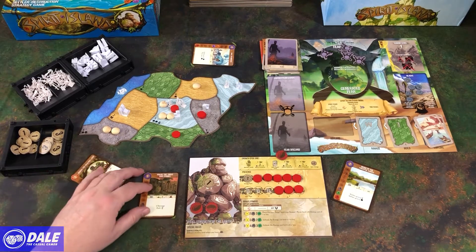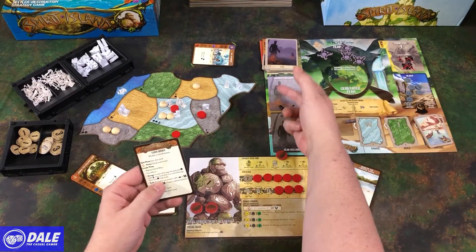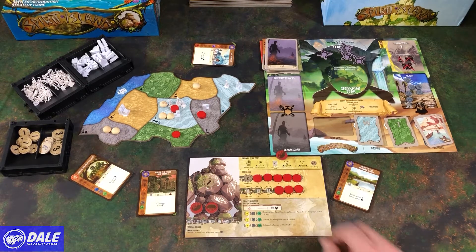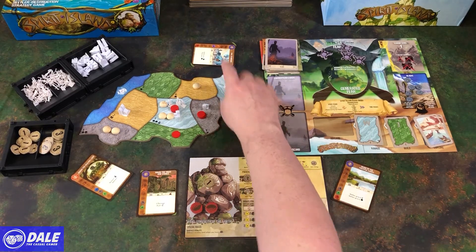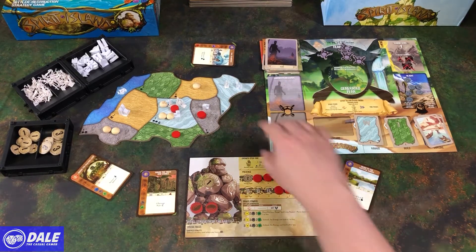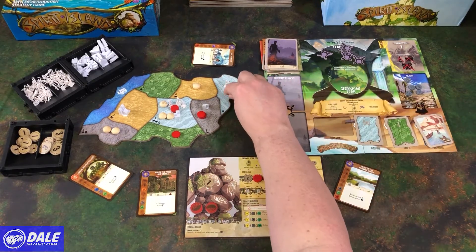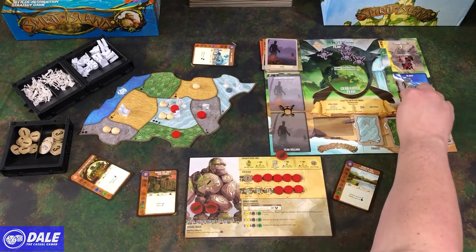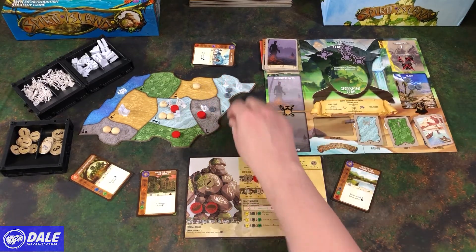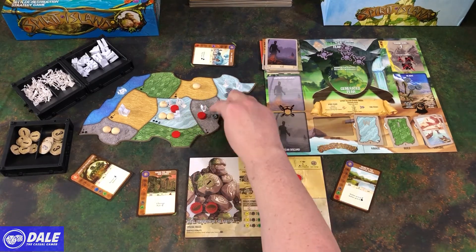So that card is played. Then for the invader phase: no blight, no fear, ravage. So in the wetlands, they're fighting. Up here we've got one, two, three damage coming in — there's no defense. So anytime they do two or more damage to a location, it's going to add blight. If blight was already there, it would add more blight and then go to an adjacent spot. And whenever blight gets in a spot where we have presence, we lose one of our presence tokens.